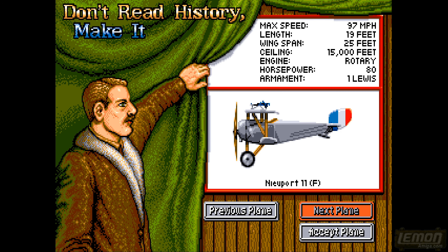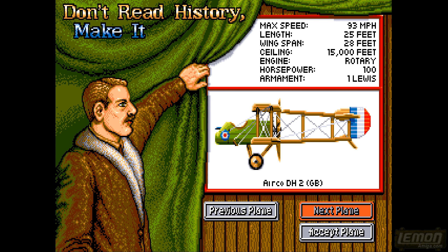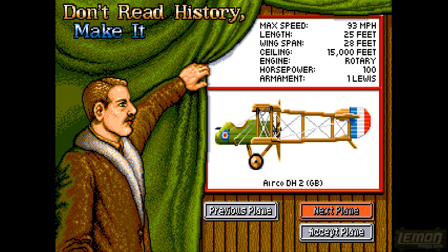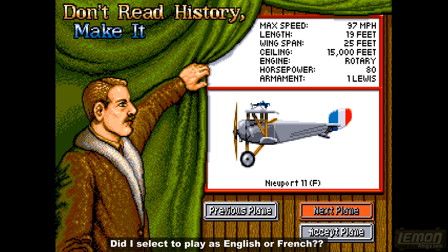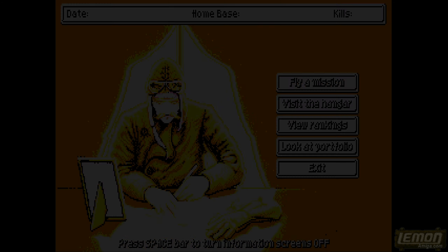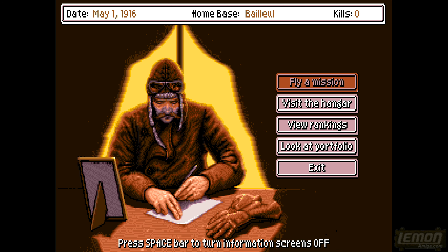You can also visit the hangar, and from here we get to choose our aircraft. There are precious few available at the very start of the game - some British, some French. You can see a DH-2 and a Newport 11 with French symbols. So it looks like we can only choose two French aircraft from the very start, each with their own advantages and disadvantages.